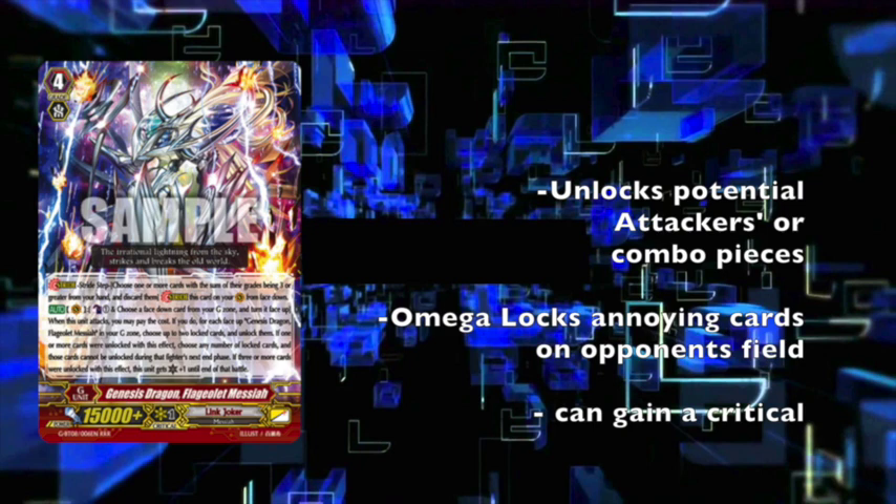You unlock two cards for every face of Flagellette Messiah in your G-zone. And then, if the number of unlocked cards is one or more, choose any number of locked cards and you can Omega Lock them. And if three or more units were unlocked with this effect, this unit gets plus one crit until the end of battle.